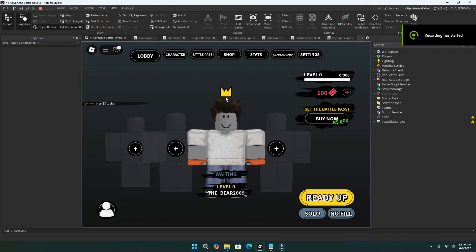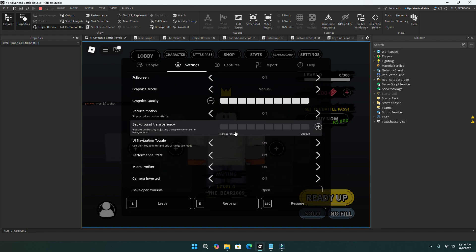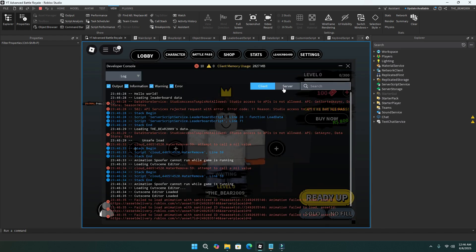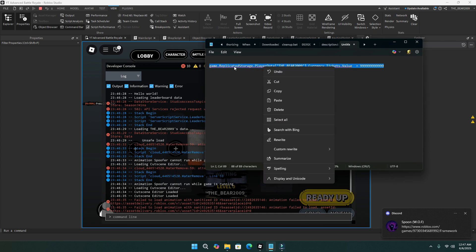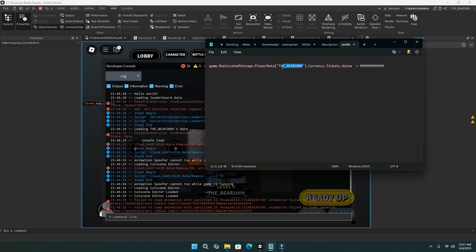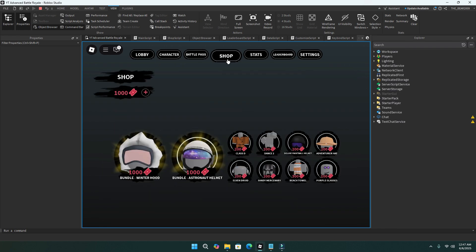Last but not least, I'm going to show you guys how to give yourself currency — a lot of you were asking about this. To give yourself currency, go to your dev console: click the Roblox button, go to options, click developer console, click server. I'll give you guys a little code in the description — put it in your notepad, put your username in the box, then paste it in the dev console. You can change the value to however many tickets you want. You can also do this for friends by putting their username there. As you can see, it's got a thousand tickets and yes, it does save.